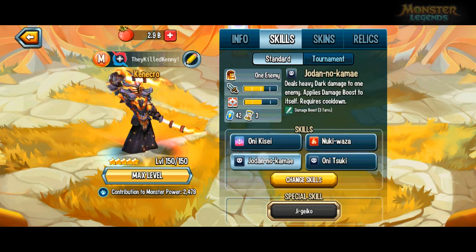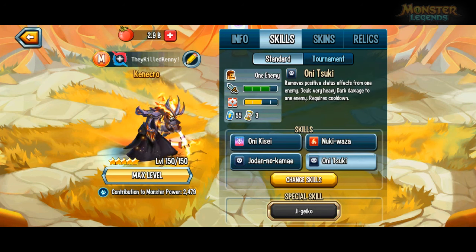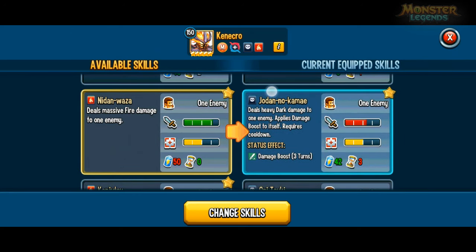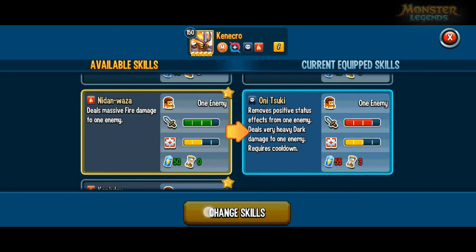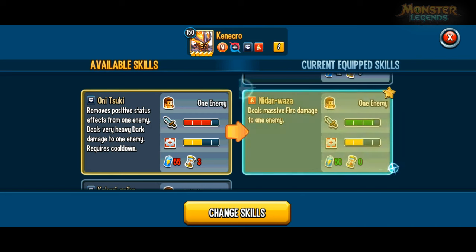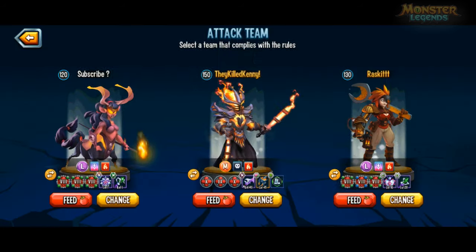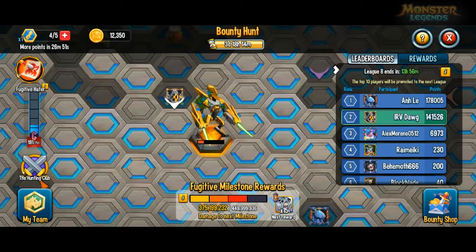These are the skills I've used for this level of the bounty hunt. I'm gonna change this — remove positive effects to very heavy dark damage. I was using that very early because I forgot to change it until now. Massive fire damage is heavier than very heavy dark damage, because this isn't weak to dark at least — because it's not air.